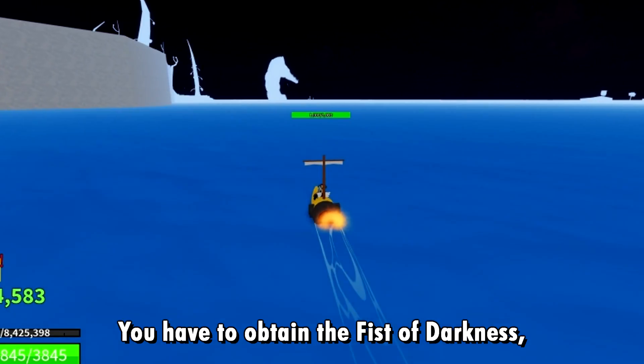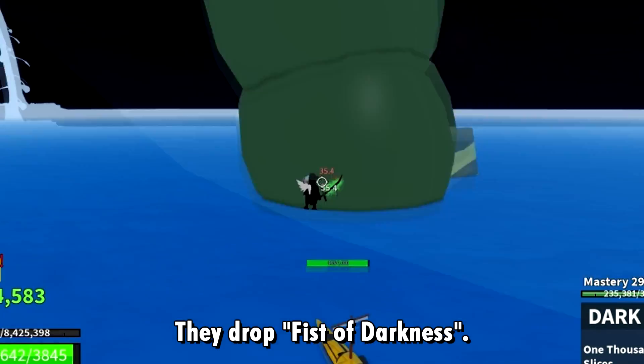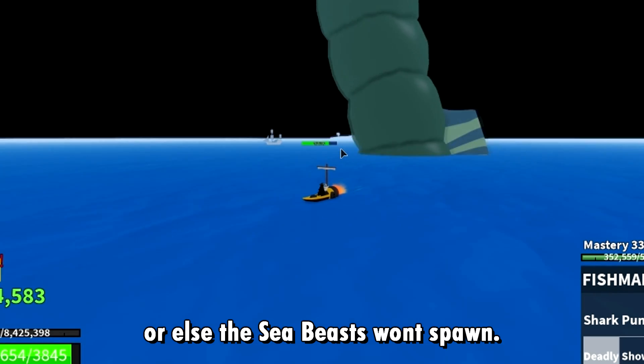First, you have to obtain the fist of darkness. You can get this by killing sea beasts — they drop fist of darkness. Make sure you sail around the sea, or else the sea beasts won't spawn.